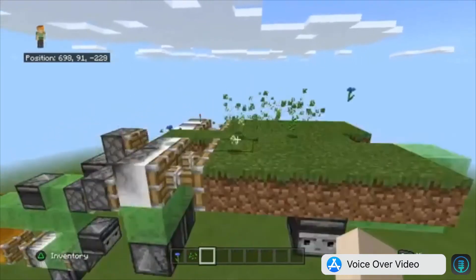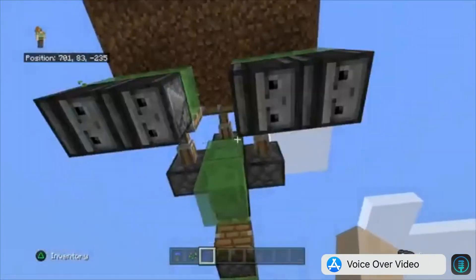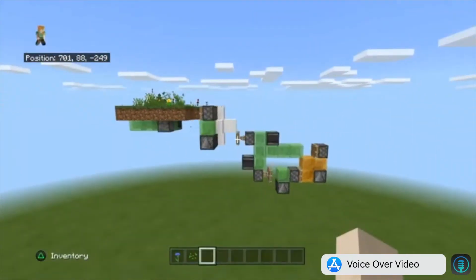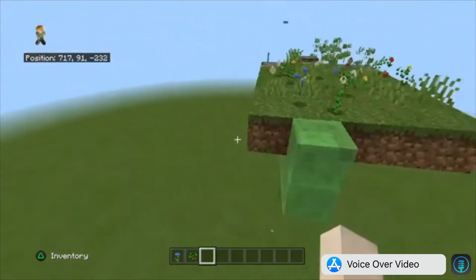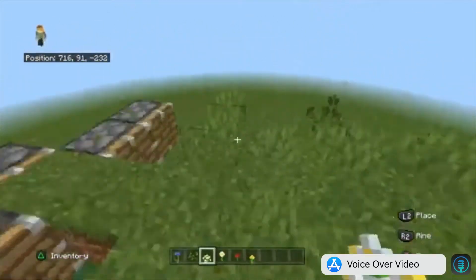I didn't set up a collection system for this. I mean, I could've, but I'm okay with this. This is a flying biome-to-biome flower farm, and basically it just bonemeals the ground and then moves the grass blocks right through the flowers.